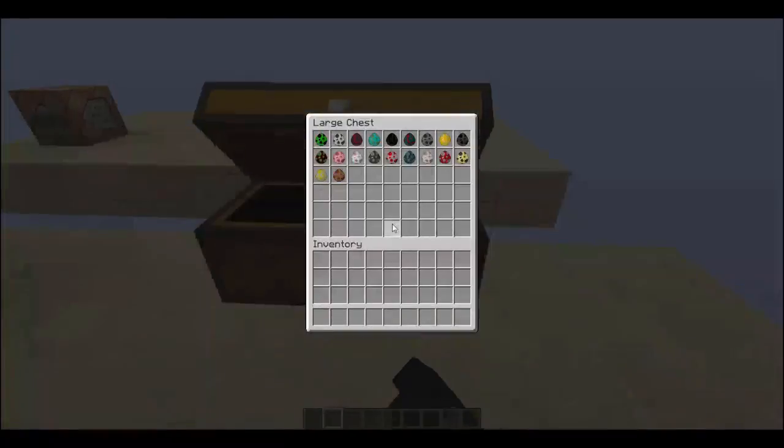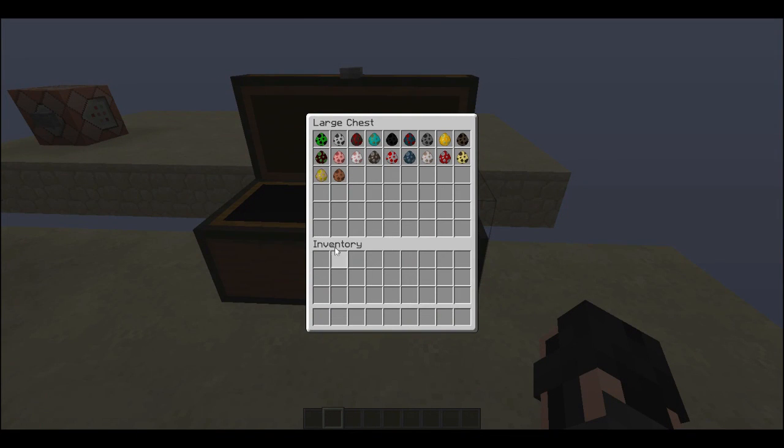So the spawn eggs that work are shown here. You can see all the mob eggs that work from here. If you don't know the names of them, simply match up the colors in your game or look them up on the Minecraft wiki.